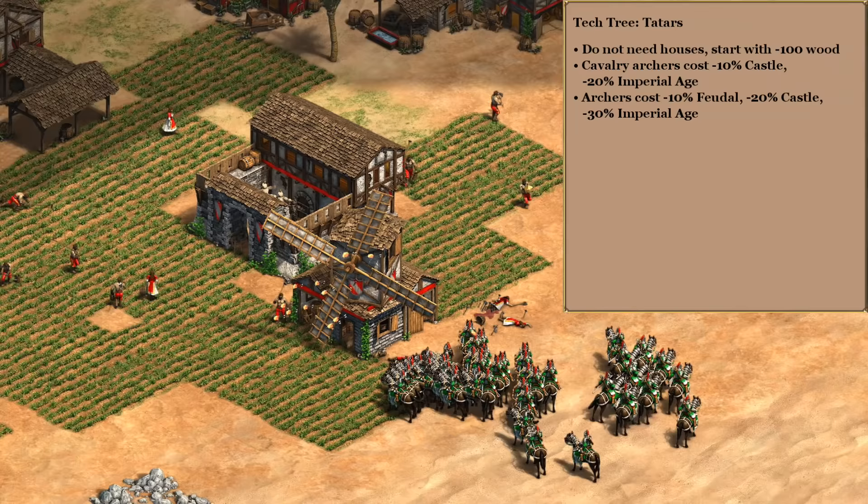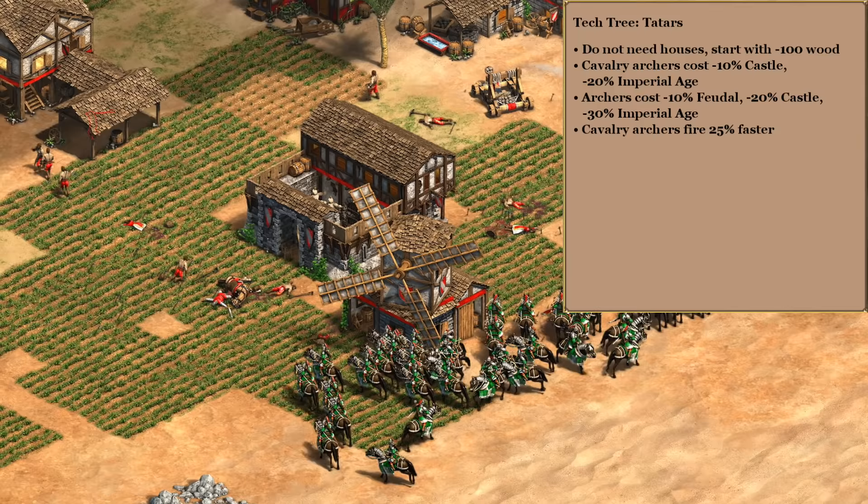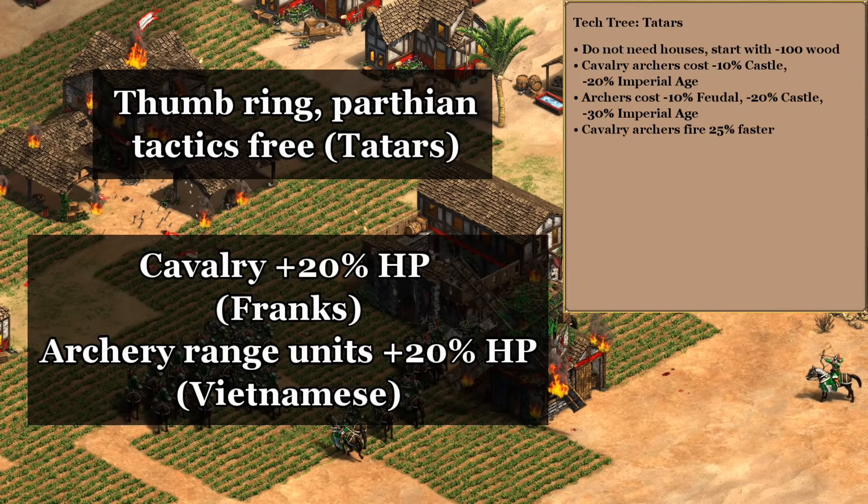At some point that's going to let us put down two to four archery ranges or even more and just spam cavalry archers for the rest of the game. Now that we have lots of them, we'll also want to add in the Mongols' faster firing rate bonus — not only is that going to help our damage output but it's also going to make them a lot more fun to micro.